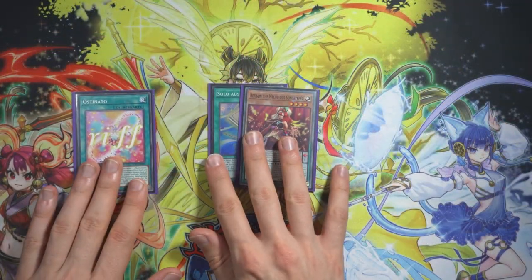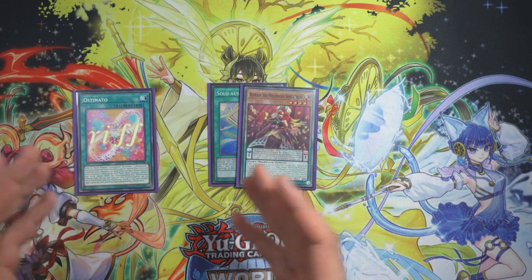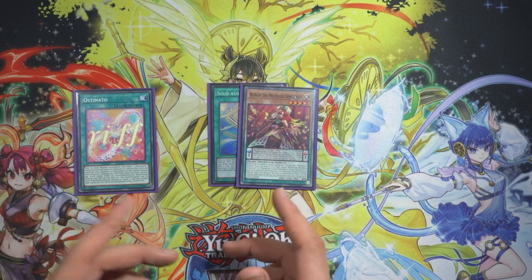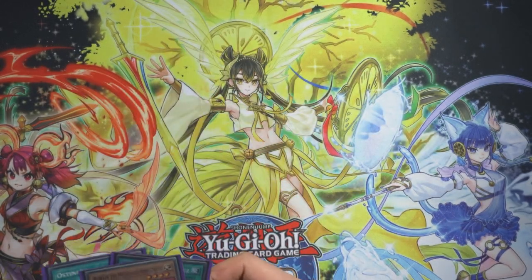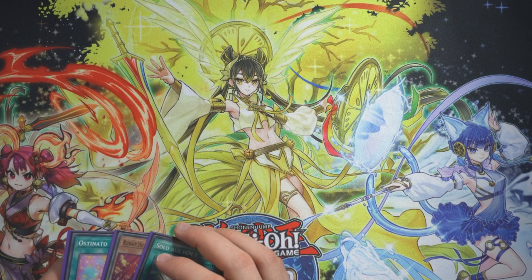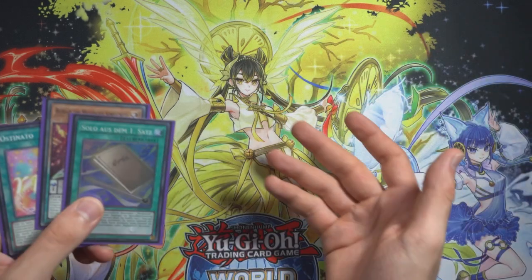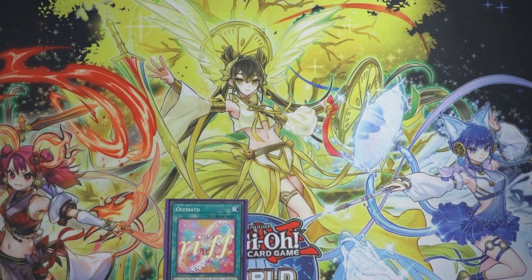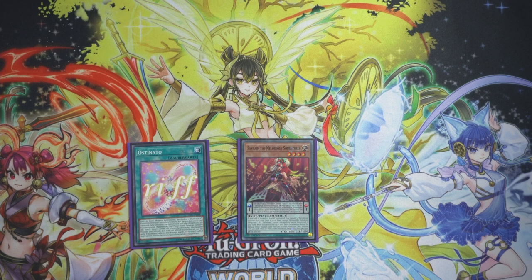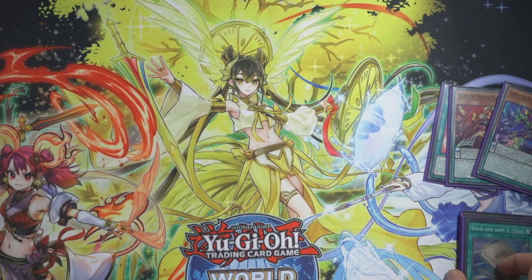I'm going to show you two pure melodious combos first, then one where we end on Vortex Dragon for the omni negate, and finally a fringe one that utilizes some cards not in the deck profile — a bit more spicy. Let's start with an Ostinato combo. Activate Ostinato, send Refrain and Couplet to the graveyard to fusion summon Baha.